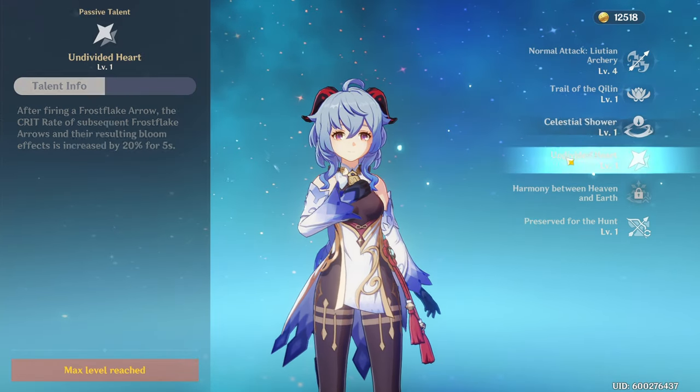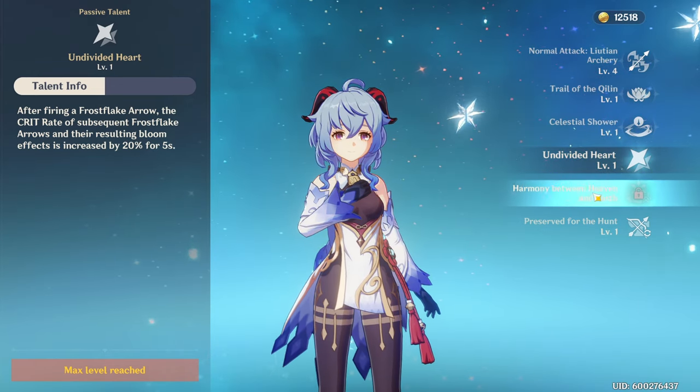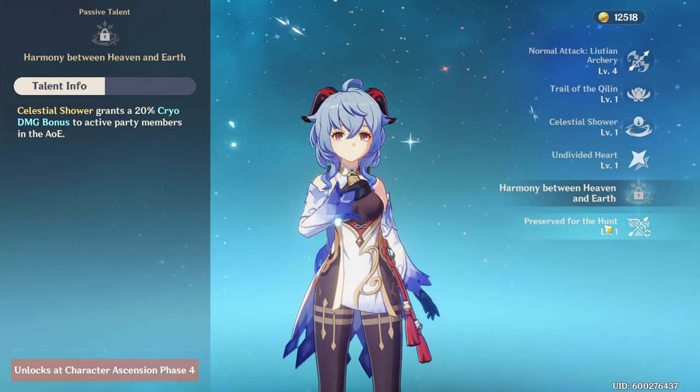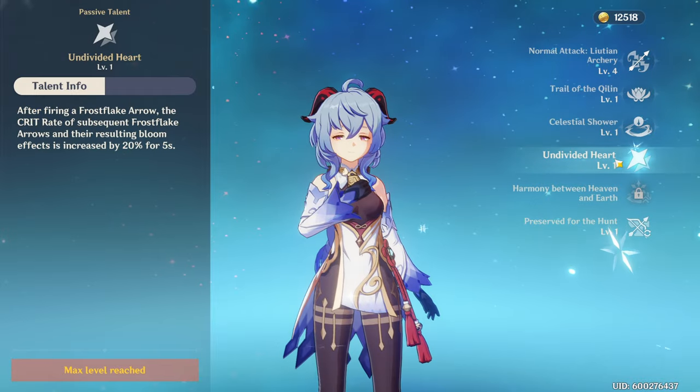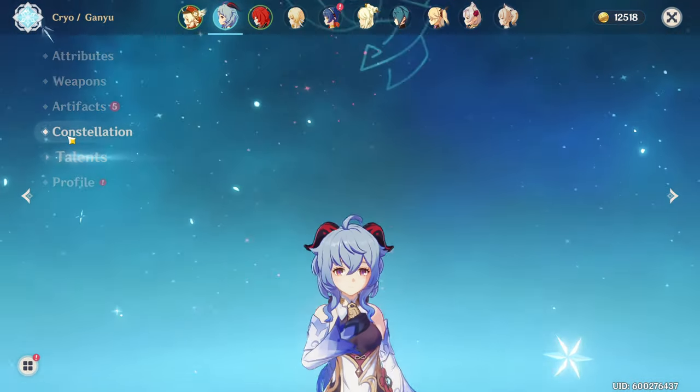Ganyu's first passive talent gives her 20% extra crit rate for 5 seconds after firing a charge shot. Her second passive talent gives her 20% extra cryo damage bonus to herself and her teammates, as long as they're standing within the field of the Celestial Shower.